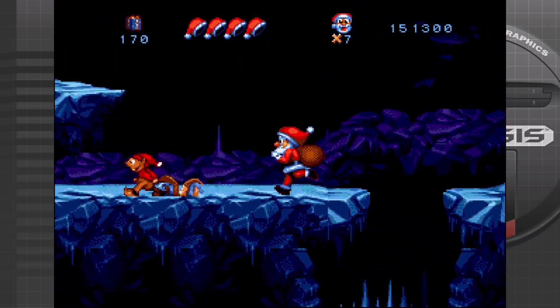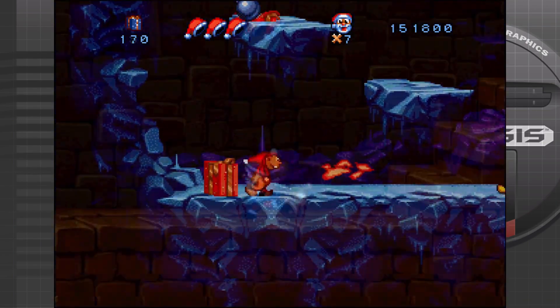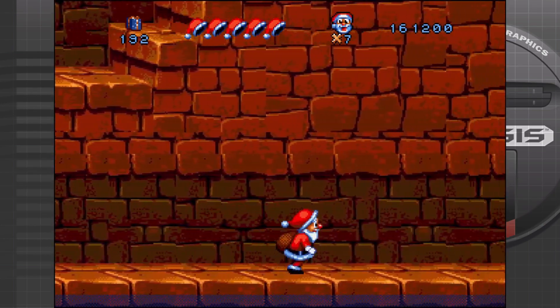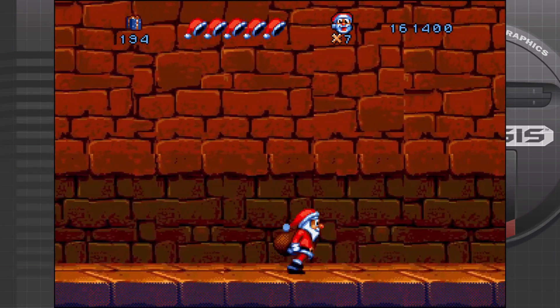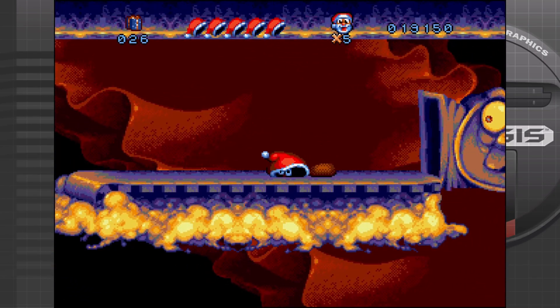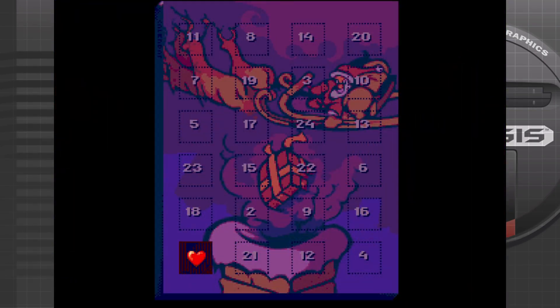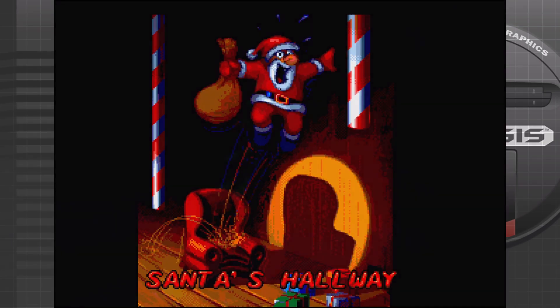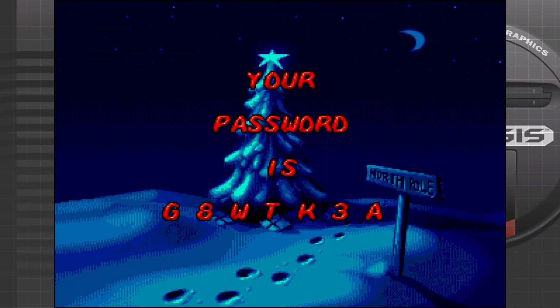As far as the controls go, the game itself controls very well. You're a jolly fat elf who's rather nimble — you can throw magic, you can run and jump, and you can do this with your hat. Overall, there are 24 stages for Santa to get through — you know, 24 days before Christmas. Luckily, there is a password system, so you can always come back to it at a later time.